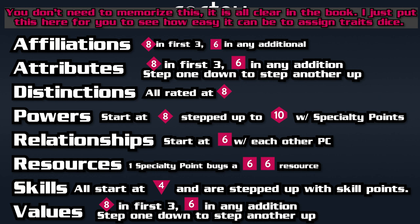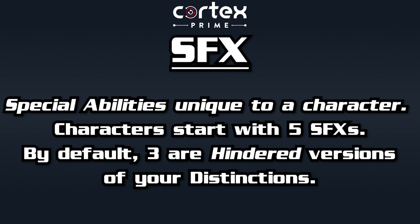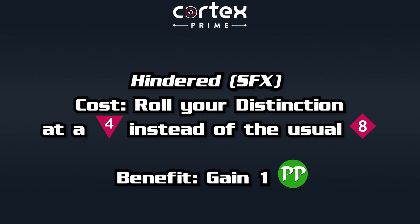Let's say you've figured out your trait sets. Each set has guidelines for how to give traits values at character creation, and that'll be half of character creation right there. Once you've figured out which traits you're using, that part of character creation is a piece of cake. Now we just have to add a few more unique things. A character will get five special effects — these are special ways your character can influence the game. By default, three of your special effects are hindered versions of your distinction, where you roll your distinction as a D4 instead of the standard D8, giving you a much greater chance of a hitch, but you gain one plot point for doing so.